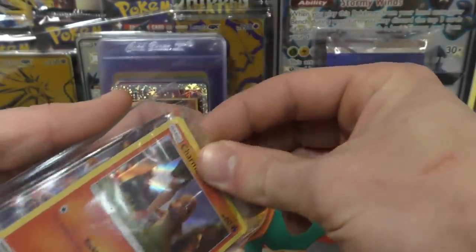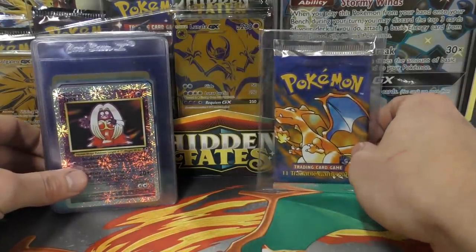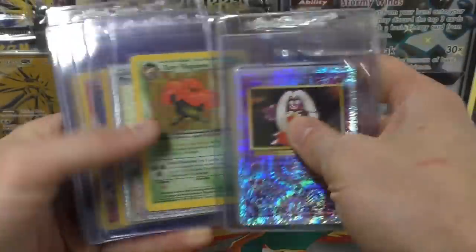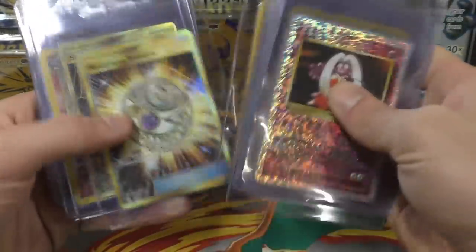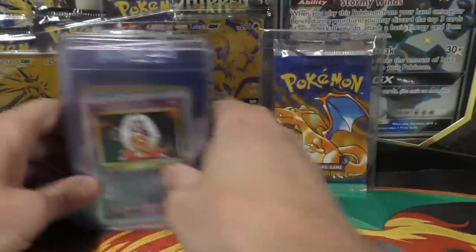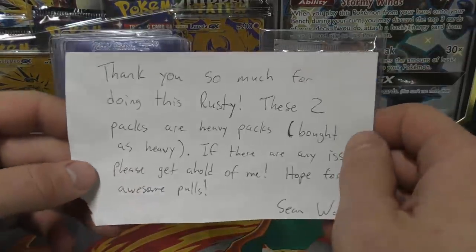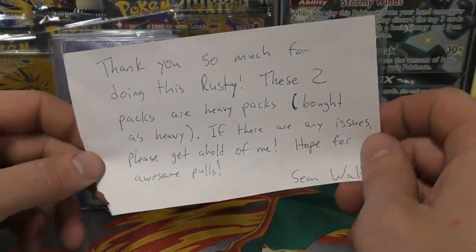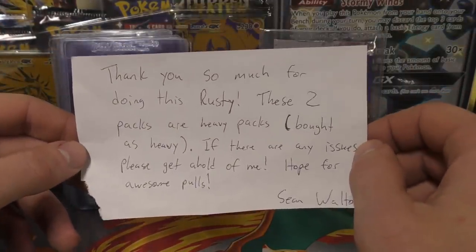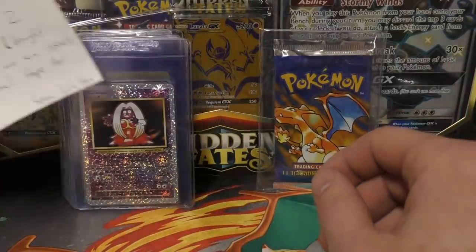He's got a Charizard GX and then there's a Charmander — he said Charmander, not Charmeleon. So there's John and me, that's pretty cool. Alright, so what you see in the background here: I was sent this heavy shadowless base set pack and there are several cards for PSA grading. These are going to be graded — the cards and that pack — and to pay for the service, he sent two packs which I'm going to show you in a minute. Thank you so much for doing this, Rusty. These two packs are heavy packs. If there are any issues please get a hold of me. Hope for awesome pulls. — Sean Walton.